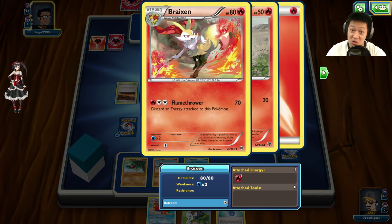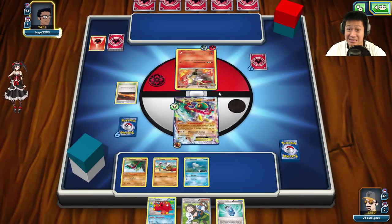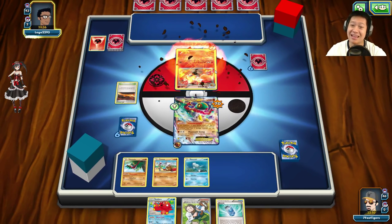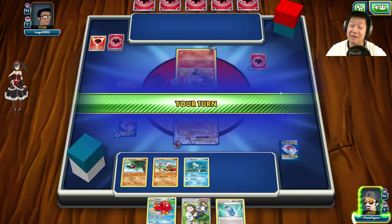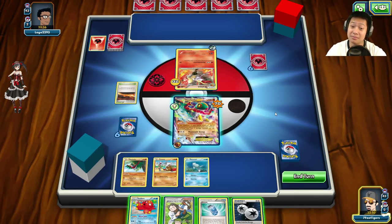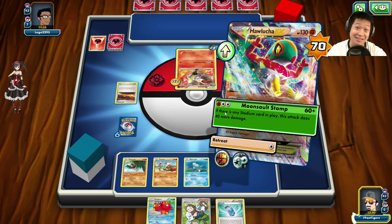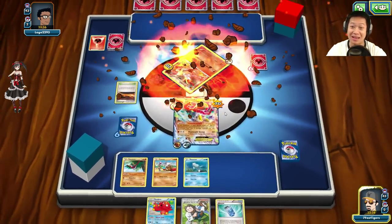It has evolved into Braixen. Flamethrower — discard the energy. It's going to attack me? You have to discard energy, which is going to be a Fire energy, and I take 20 damage. But I just drew the Double Colorless energy right then, so we're just going to finish this right now. Wonderful hand.